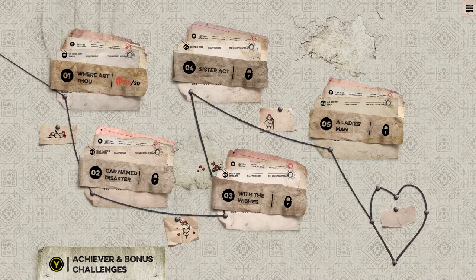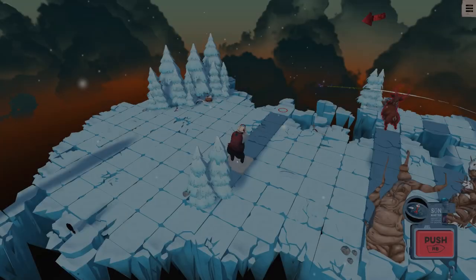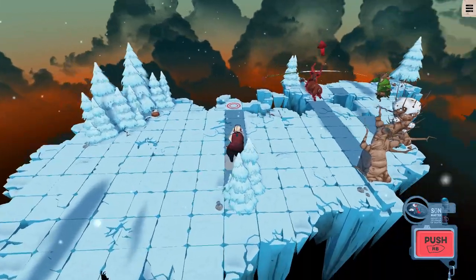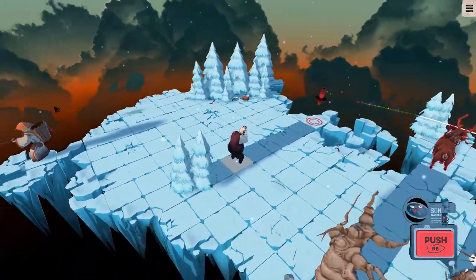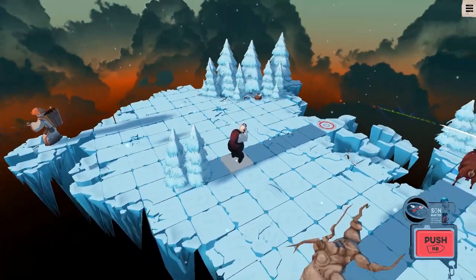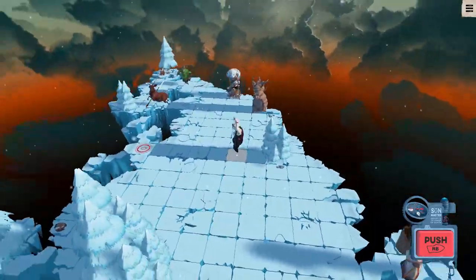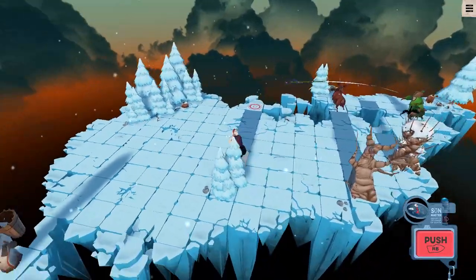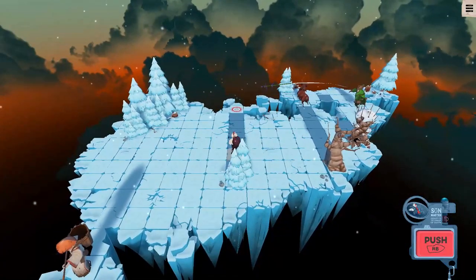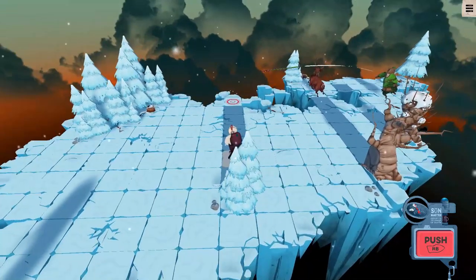Let's get straight into the first level. I'm assuming you've already beaten the tutorial and got the achievement for that. So here we are on chapter one, level two — level one is, of course, the tutorial. We're going to pick up the first speedrun achievement in this level, but I'm going to do this first by showing you all the moves nice and slow. And if we do this right, we're going to pick up an achievement for beating the level without going into the sun.